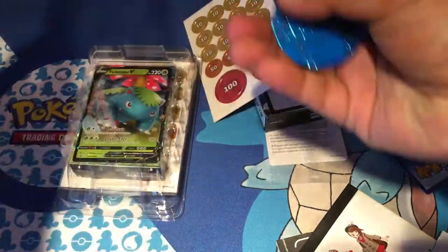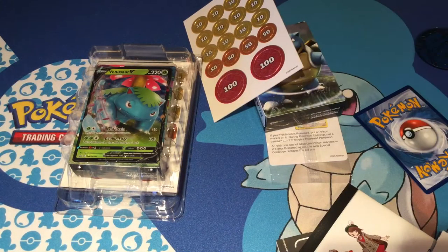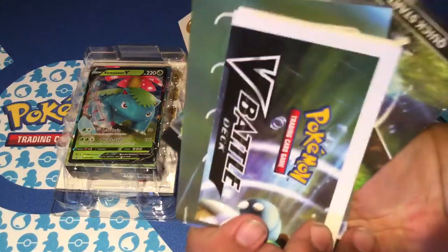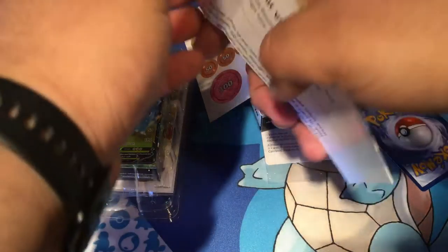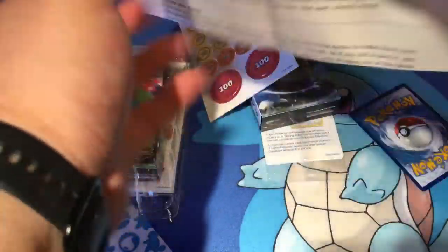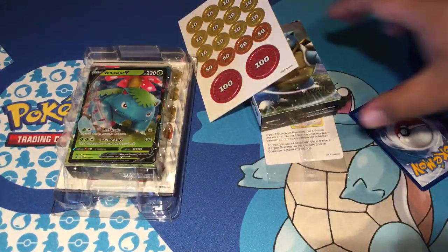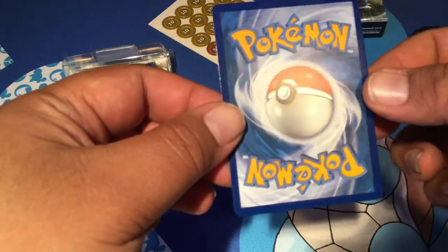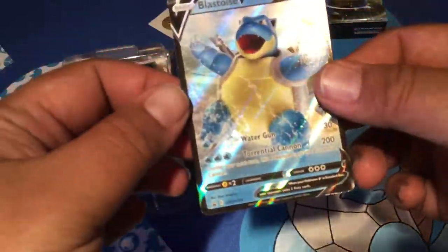Whoa, that's a big coin! I'll set this to the side. There's all this craziness in here. This Blastoise - I feel like this card is exclusive to this set, right? Let me put that down and take a look.